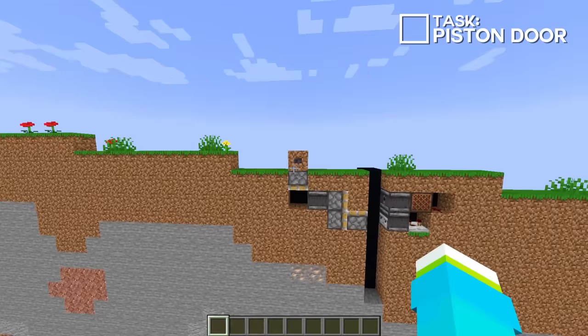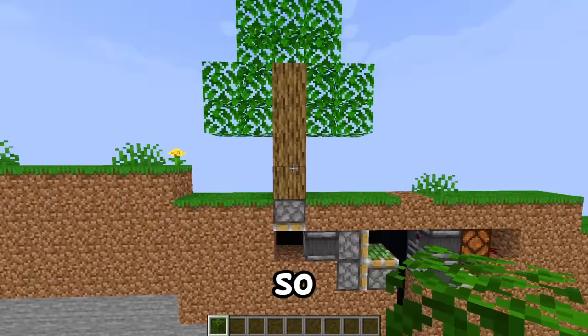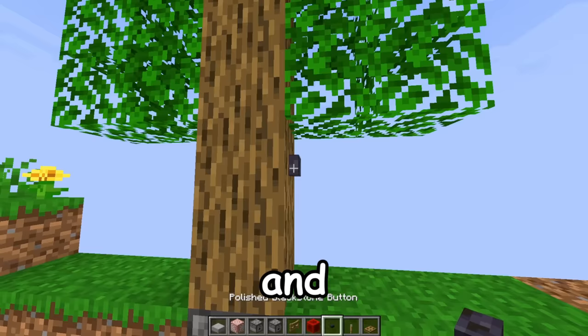Now that we have the entrance working, we need to figure out how to hide the button. So I built this tree that we can place a button on, and we can use some Java redstone magic to get that button to activate this piston.